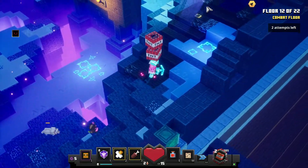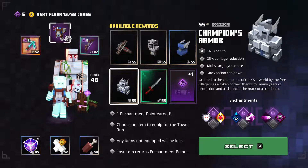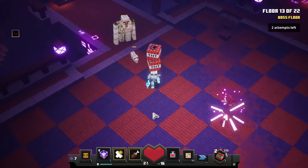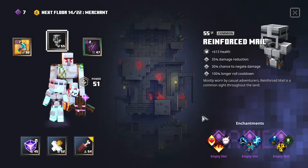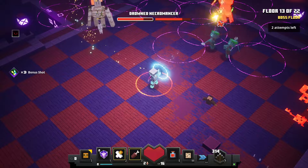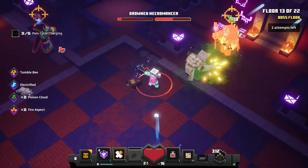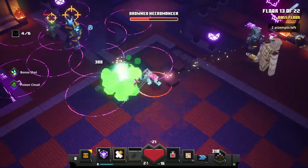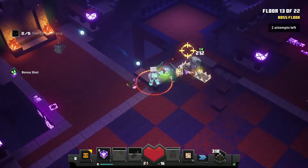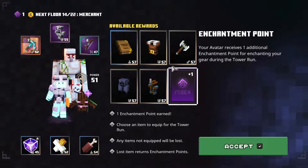Let's go ahead and head through the door and see what our rewards are. We got a bunch of brand new armor — it might be a good idea to upgrade the armor. And here is the boss floor. Before we do the boss I want to do some enchantments. We've got some drowned necromancers here, so let's take these guys out. We'll use arrows and then go in with the pickaxe. Floor 13 is complete.